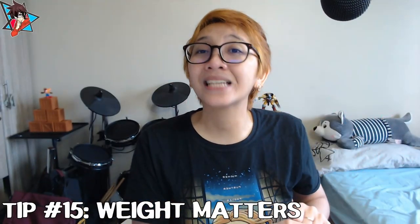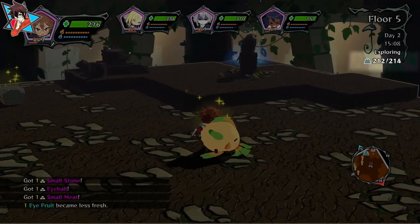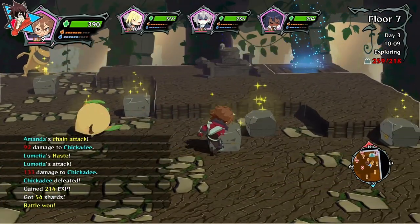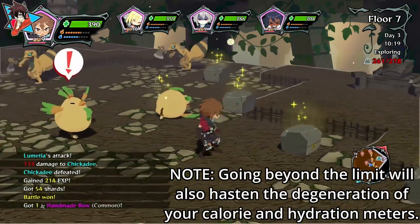Tip number fifteen: weight matters. Another gameplay mechanic in Monster Menu is inventory weight. Your weight is determined by a couple of factors, including character levels and class. As with most games that have this mechanic, heavier inventory weight — especially exceeding the limit — will make your character move slower. Surpassing that limit further will eventually keep your character from moving at all, making you prime picking for the monster mobs. As a rule of thumb, try not to get bogged down by the weight of your pack. There is also a stamina bar for running, and it is very quick to deplete.